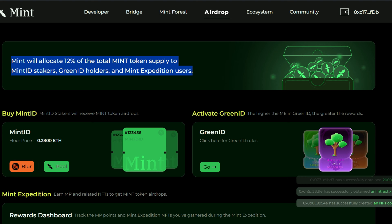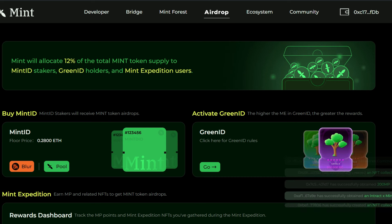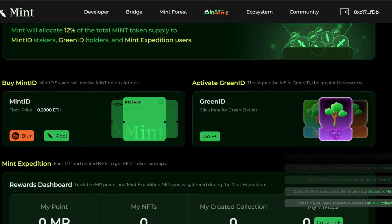Mint allocates 12% of the total MINT token supply to Mint ID stakers, Green ID holders, and Mint Expedition users. You can have all three of these and become eligible for the maximum allocation. The first thing is to go ahead and buy the Mint ID if you want to do so.